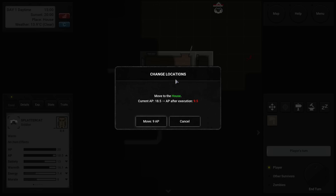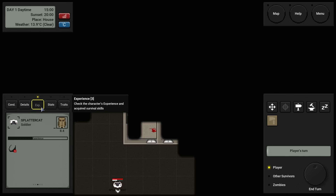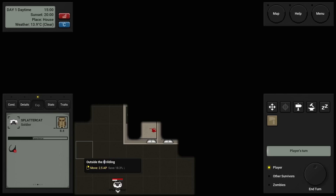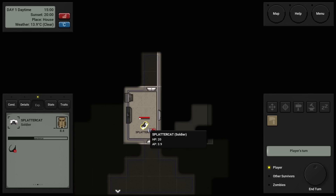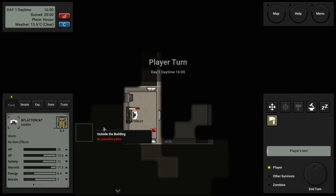This game has an interesting XP system. You might be asking how do you level up — do you level up through killing zombies? No, this is a linear meter. Anytime you spend AP to do anything, you get that much XP. So technically, if you have enough supplies and food, you could just walk backwards in place over and over again and pace yourself into the ultimate warrior — though given the way the game is designed, that's probably not going to happen.